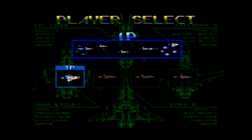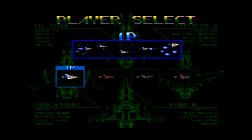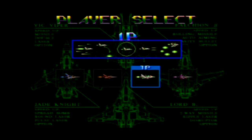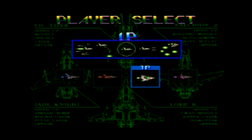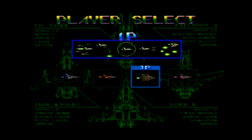So first off, we've got a choice of four different fighters: the classic Vic Viper from the Gradius series; the Lord British, which was originally introduced in Life Force slash Salamander if I'm not mistaken; and then two that are unique to this game, the Jade Knight and the Falcon Beta. The primary difference between all the different fighters are the type of missiles, the type of double, and the type of lasers they use. For my purposes, I'm just going to go ahead and pick the Jade Knight.